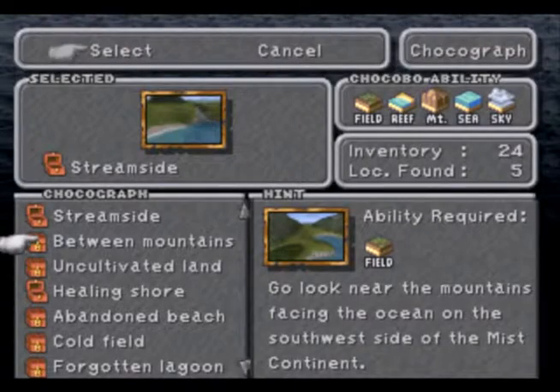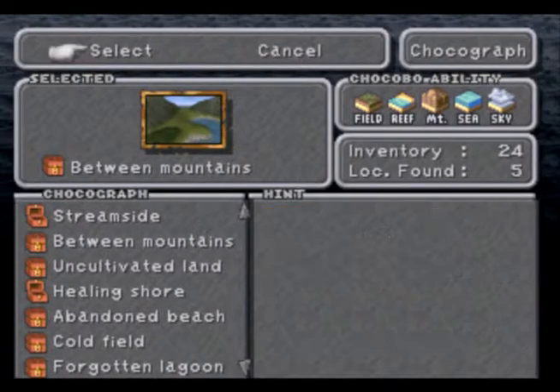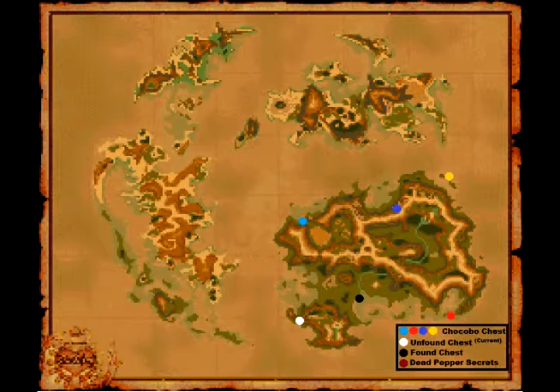Now we're going for Between the Mountains. Again, we can get this with a regular yellow chocobo. The clue says: go look for the mountains facing the ocean on the southwest side of the Mist Continent — which is also not very far.